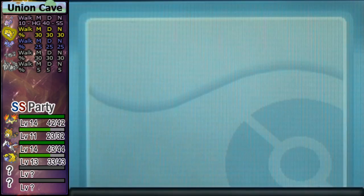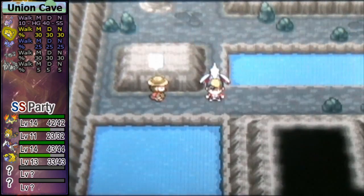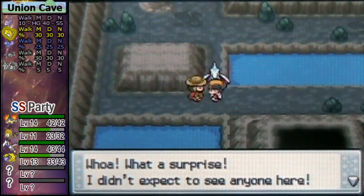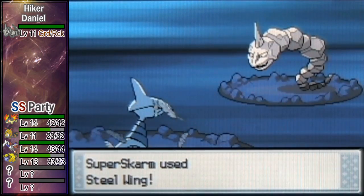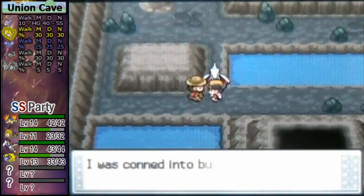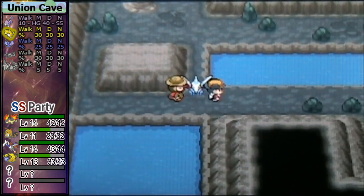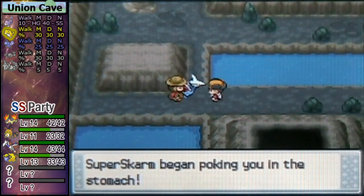This is a hiker, which means he's going to be carrying rock types, which means I should probably switch to Skarmory. Oh my goodness, Skarmory looks so awesome following me back there — that is just awesome. You have to admit Skarmory looks so awesome back there. That is just like the most awesome Pokemon ever.